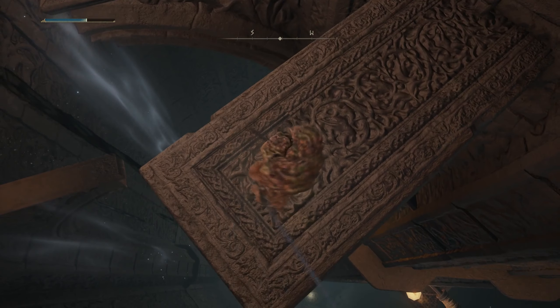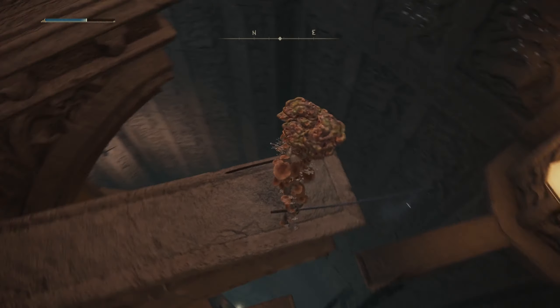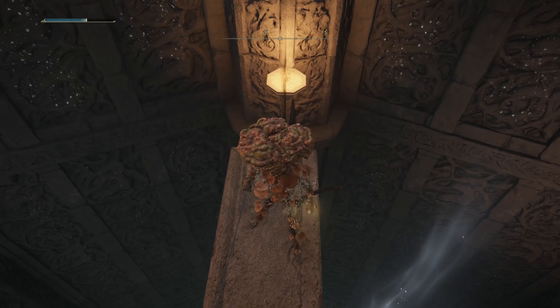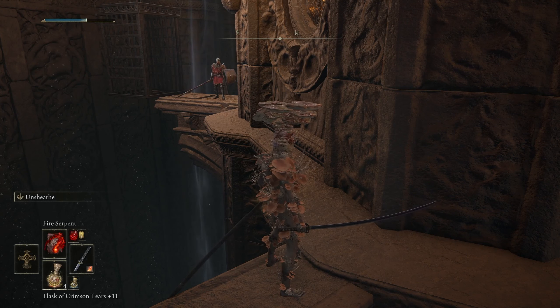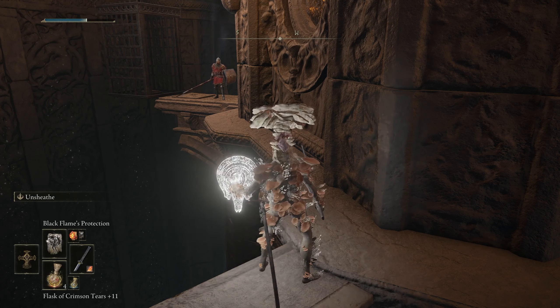The cool thing about a Faith Build is you've actually got a bunch of different builds available to you. You can do fire damage, lightning damage, or holy damage — three choices. But if we're talking about infusing a weapon, we've only got two choices: flame art and holy. The lightning infusion in this game has nothing to do with Faith. When it comes to casting lightning spells, lightning's a bit awkward — we'll come back to that another time.